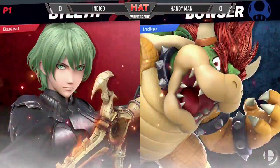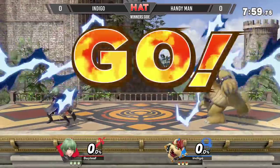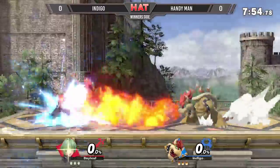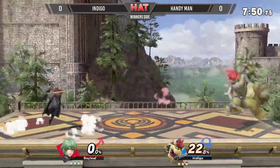Here we go. We have Byleth versus Bowser, the classic baited match-up. Indigo is player two on Bowser here. Nice parries on the Fire Breath there, followed up by the arrow.